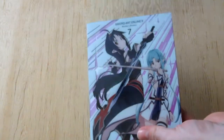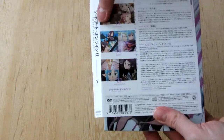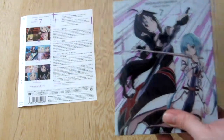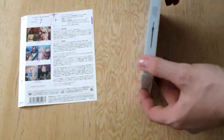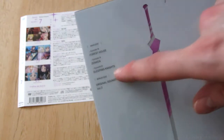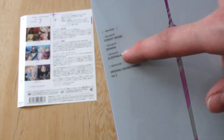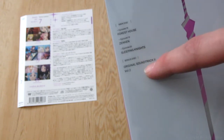Right off the bat, we have another cardboard insert here for the package. I'll just leave this aside. On the back here, we have Episode 18: Forest House, Episode 19: Zekin, Episode 20: Sleeping Nights. The bonus disc, which is finally here.